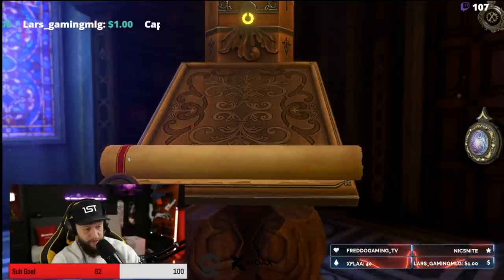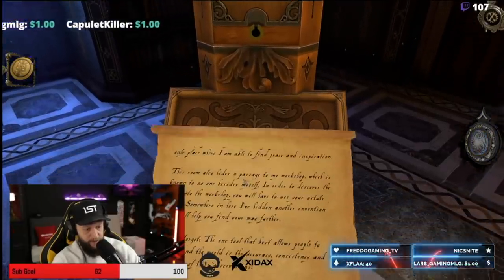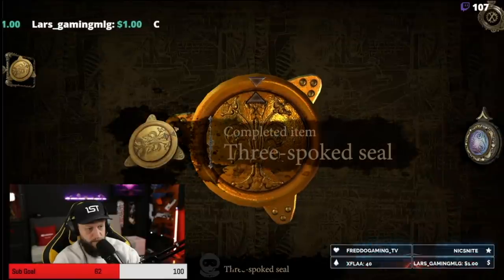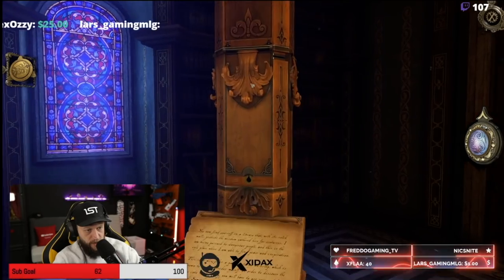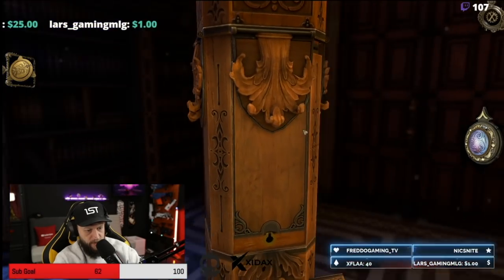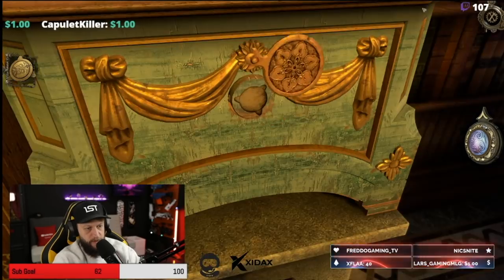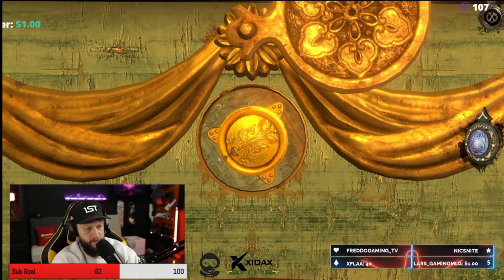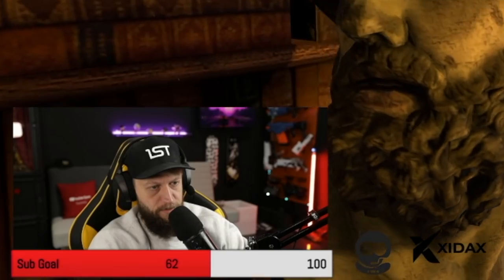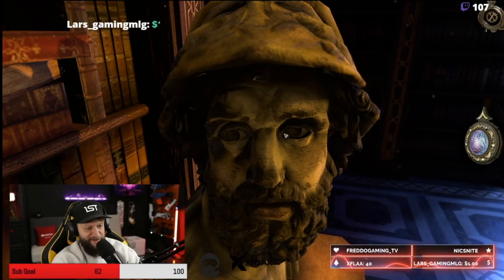Grab the scroll. Okay, we'll open her up. We now have a seal. This looks wonky — looks like something's here. There's a keyhole here. Wakey, wakey. Ew.